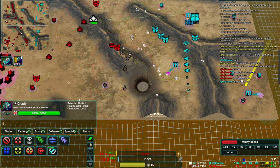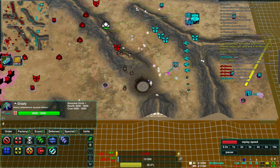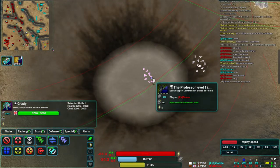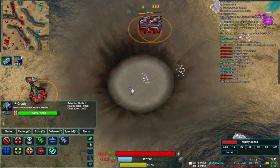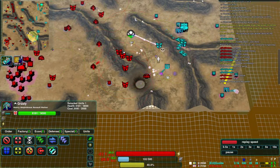Drone is just commenting in chat that he's ordered a pizza, and maybe his concentration is not entirely on the game at this point. But yeah, his commander there is just not even a wreck now — it's just debris. So that's a big loss for him from letting Guard's roaches get too close.